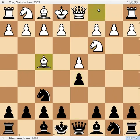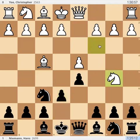Hans plays the natural d5, bishop f4, and e6. Here comes knight b5 — the whole point of playing knight c3. Both pieces are attacking c7, which means black has only two options: bishop d6, which will lead to an exchange of knight and bishop, or knight a6.